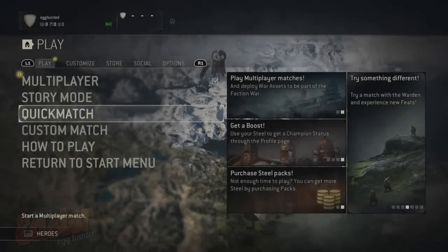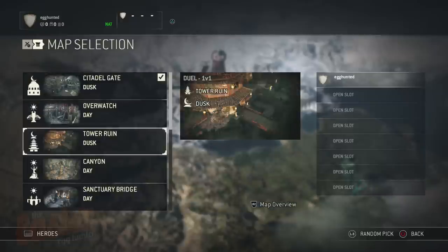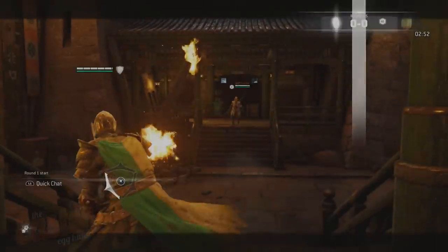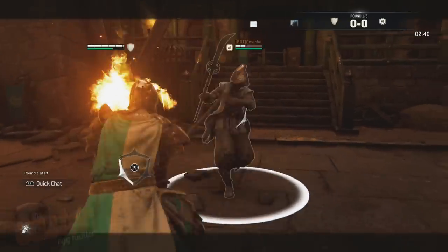In Ubisoft's For Honor, set up a custom match and set the game mode to a duel. While under the map selection, highlight the Sanctuary Bridge and make sure it is set to night. It is then during multiple rounds you'll be able to spot a bridge in the distance, with two warriors that represent Hornbuckle and Blaze from Pit 2 in the Mortal Kombat series.